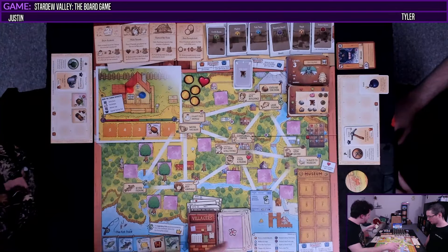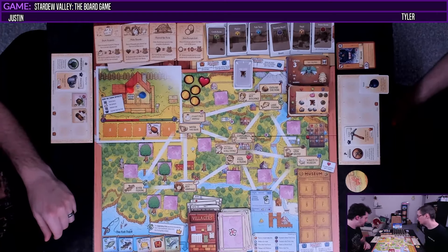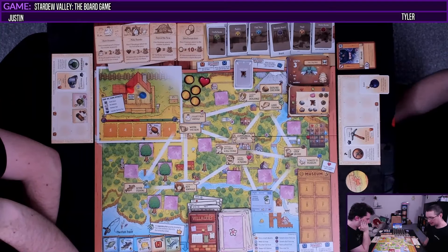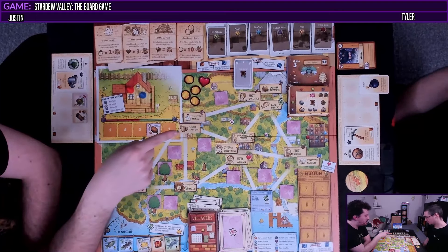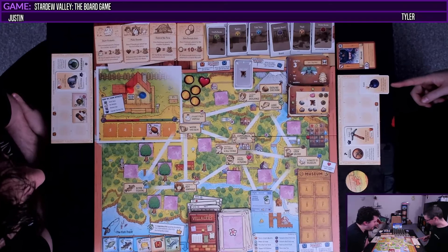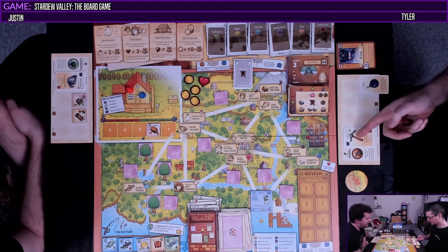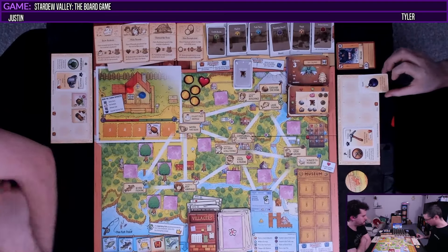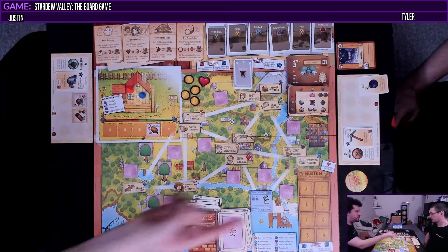What are we thinking? It's almost the end of spring. Do you think I should try for another heart? We need six hearts, and we also need hearts to reveal community center bundles. I don't have anything to give anybody. I think you should explore the mine, and if you hit a geode, move and try to open one. I've got my bomb — I can get the double geode. It says trigger two mine grid spaces on a single map card, so I can go ore and double geode, upgrade my pickaxe.